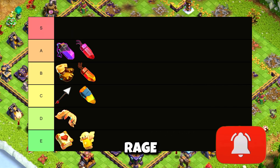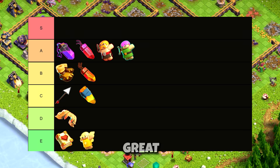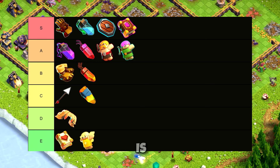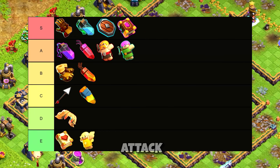A tier: Rage Vial, Rage Gem, Barbarian Puppet, and Archer Puppet. Very powerful during attacks — the puppets are great for single Infernos or the Monolith to take damage instead of your heroes, and the Rage Vial and Rage Gem deal much more damage for all troops inside the aura. S tier: Giant Gauntlet, Invisibility Vial, Seeking Shield, and the Eternal Tome. The Giant Gauntlet is by far the most broken item in the game — if the base is compacted you can deal serious damage. The Invisibility Vial is also OP with the Fox Pet; the Queen can take the Town Hall without taking any damage. The Seeking Shield is great for hitting 4 targets, and the Eternal Tome makes all troops immune to damage for a few seconds — you cannot attack without it. It is crucial to use it in every attack and you need to max it out fast.